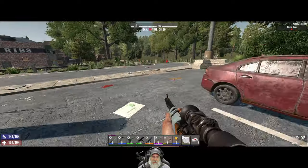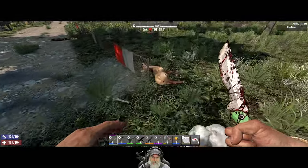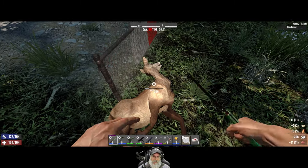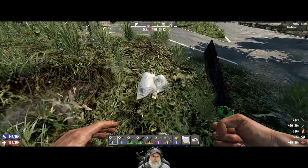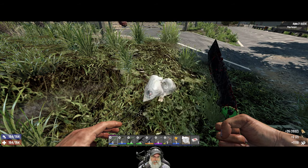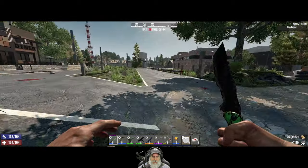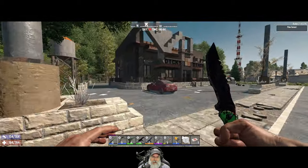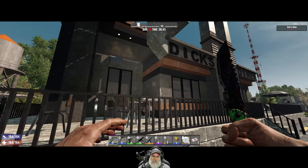I was just getting in too much of a hurry. You know, something occurred to me — I don't think I've seen a single buck deer in this game in Alpha 21. They're all doe. I don't remember seeing a buck at all. That's kind of weird, I don't know what's up with that.